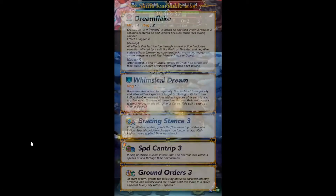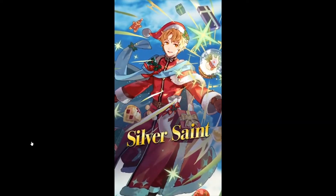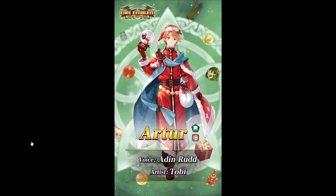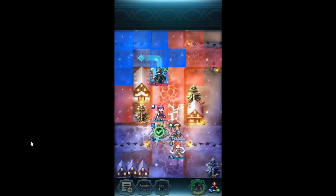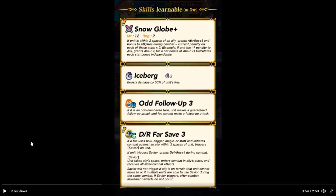Alright, not bad. The big unit remaining up there is Red. Looks like it's Silver Sint. Arthur is a green tome armored unit. Snow Glow Plus: if unit is within 2 spaces of an ally, grants Attack and Res plus 5, and bonus to Attack and Res equal to current penalty on those stats times 2. So for example, if unit has minus 7 to Attack, he gets plus 19 net bonus. Each stat is calculated independently. Axeberg reduces damage by 50% of his Res. He's armored so it goes with that.